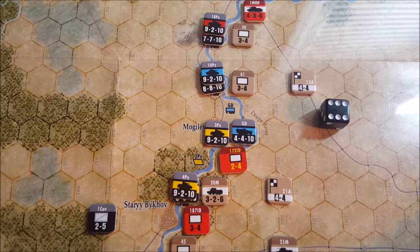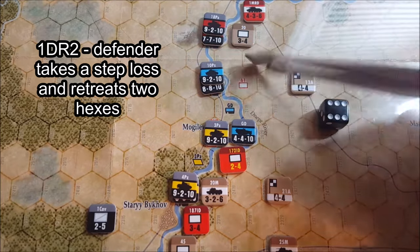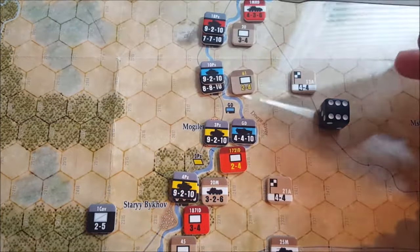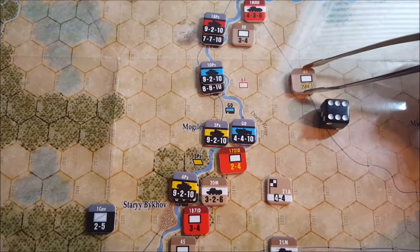We roll a six on a four to one, and that is going to be a one DR two result. So the defender will lose a step and then retreat two hexes. We're going to move this guy back two hexes. I've never really played this game before, so I don't know the best way of moving our units around, but we'll figure that out with time.